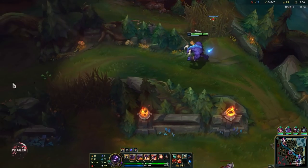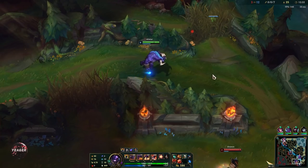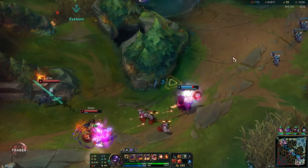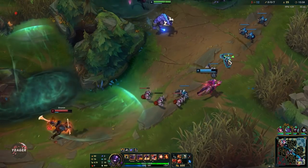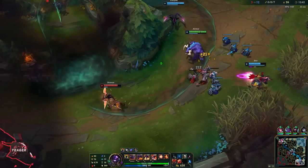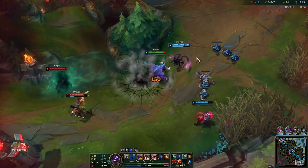We can tower dive this guy here - that is also one thing Alistar is really good at because of his damage reduction in his ultimate. He's really good at tower diving and you really want to try to tower dive if your jungler is here or if you are in a 2 versus 1.